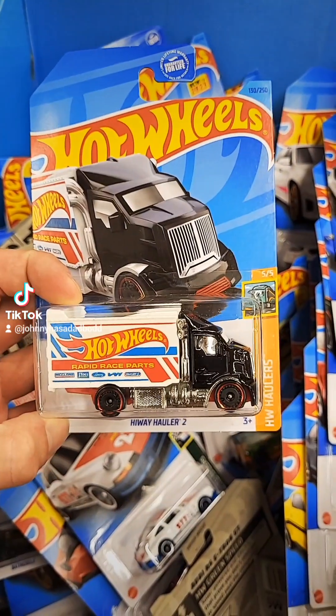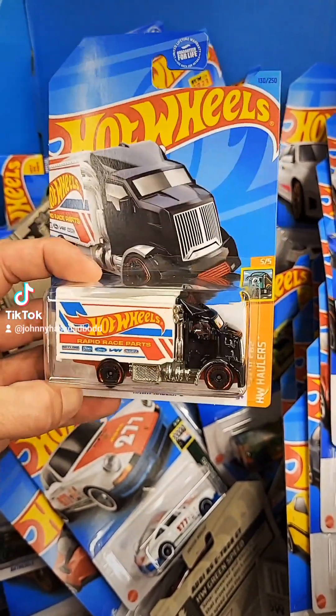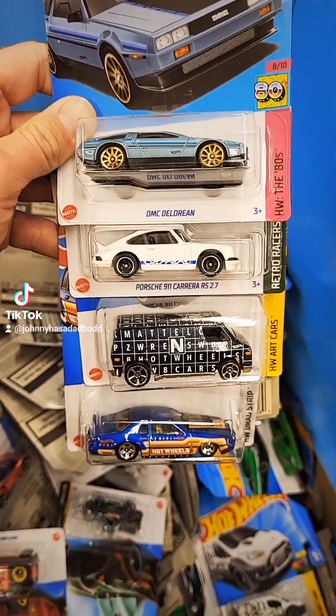This is sweet! Look at that — the Hot Wheels Highway Hauler 2 truck. That is cool. The new recolor of the '70s Word Surge van, and a new Porsche 911 — pretty sweet new casting.